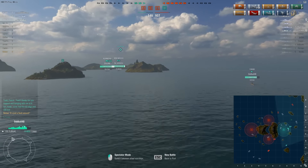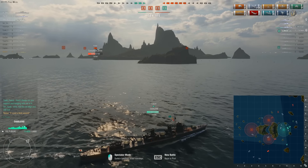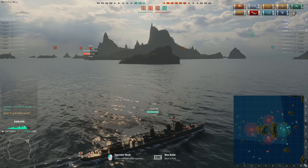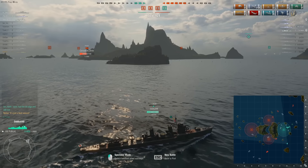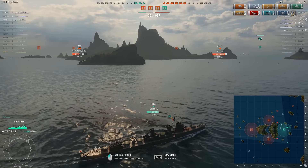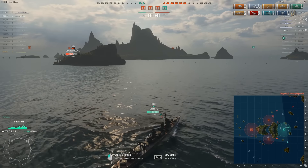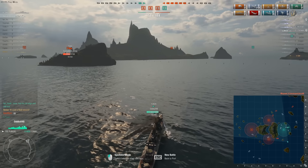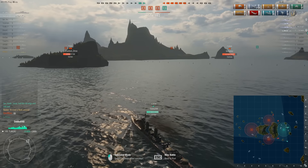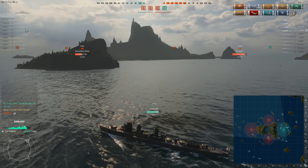As the game comes to an end, let me talk about the ship itself. It has four guns versus five that the Gremyashchy and the Gnevny get. The Gnevny has terrible short torpedo range, but the long-range option is actually useful. That's sort of what you get with the Anshan — you have the option to use either. The Gremyashchy outranges you by about 500 to 600 meters, but it's really nice to have torpedoes that outrange your detection.